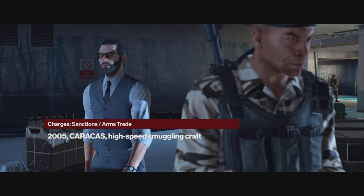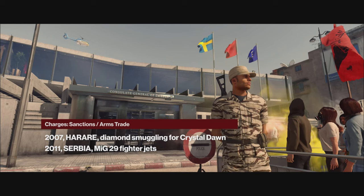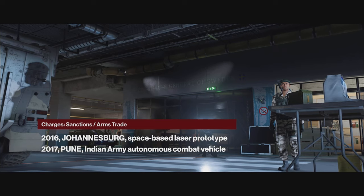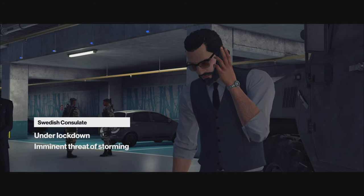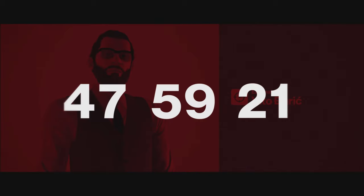Tired of waiting for the slow wheels of international justice, the client has turned to the ICA. Intelligence places the target inside the Swedish consulate, most likely involved in the operation to extract Strandberg. The situation is fluid, but this is our best opportunity to eliminate him before he vanishes again. The clock is ticking, 47.